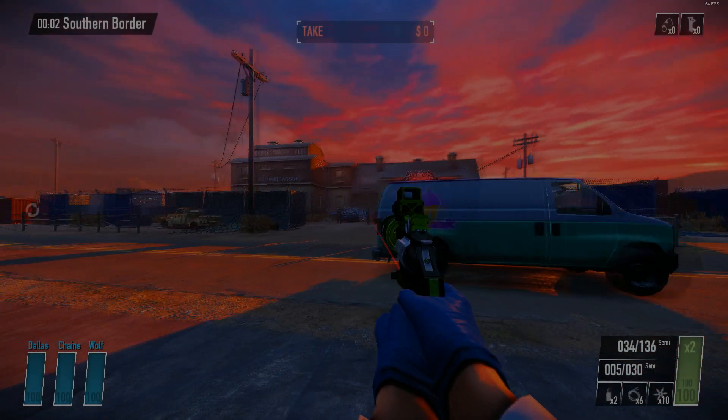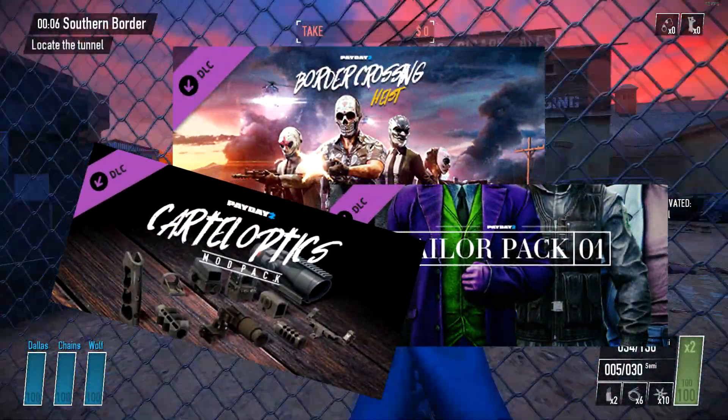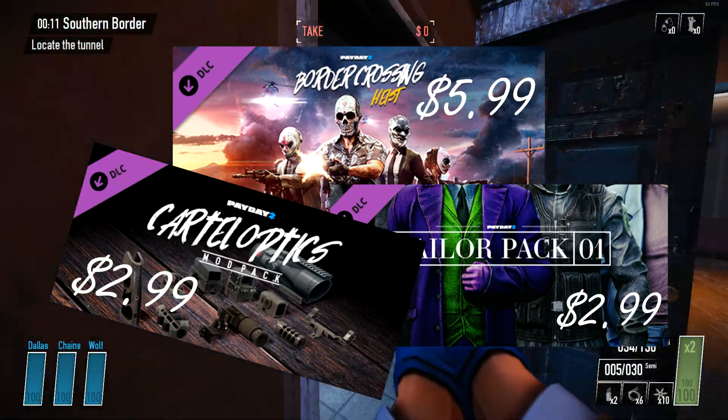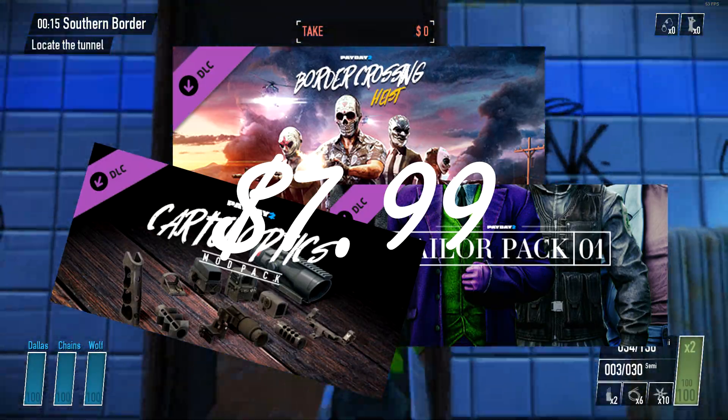So with the release of the Silk Road update, we've now got three new DLCs: the Border Crossing Heist, the Tailor Pack 1, and the Cartel Attachments Mod Pack. The heist goes for $5.99, and the other two go for $2.99 each. Or, you can buy all three as a bundle for $7.99. But are they worth it?